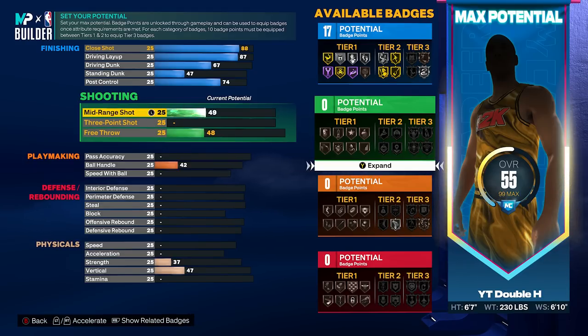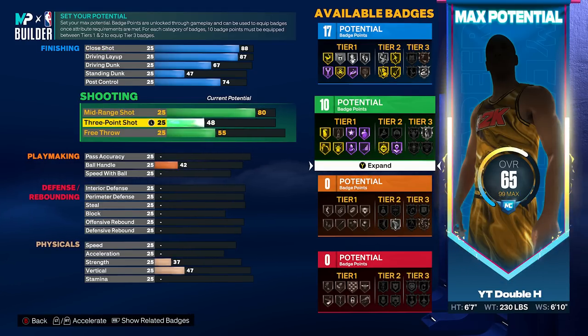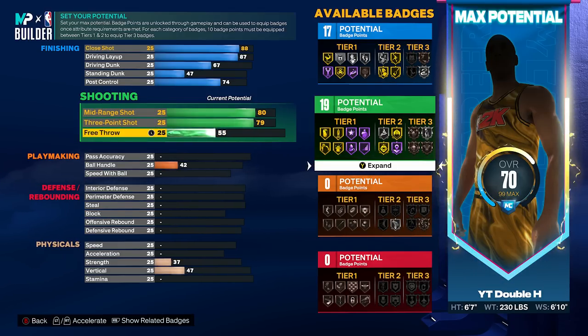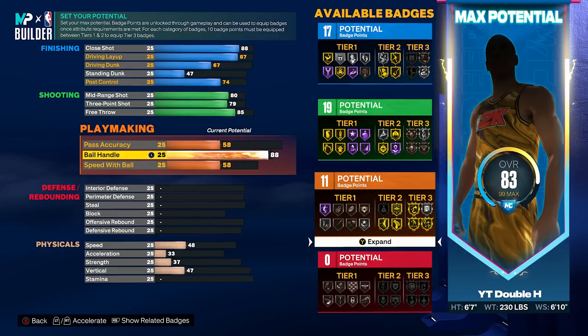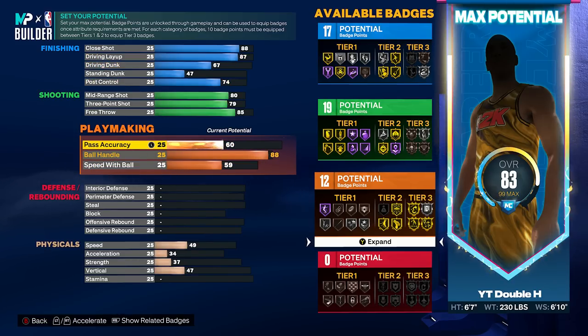80 mid-range for Luka's build, 79 three-pointer which is plenty enough to hit your shots in this game, 85 free throw — perfect if you play 5v5. Ball handle is an 88, which is really good. Unfortunately he doesn't get 89 to unlock Hall of Fame Quick First Step, but it is what it is. Pass accuracy is an 89 — you're going to be throwing dimes with Luka. You get all the passing badges on Hall of Fame except Needle Throw, which is crazy.